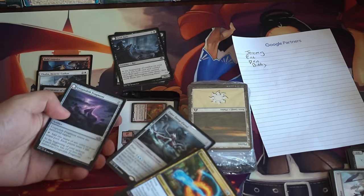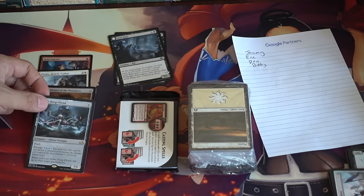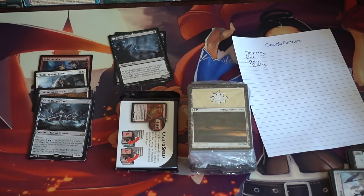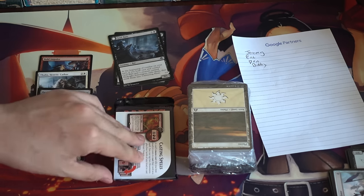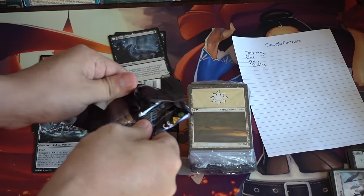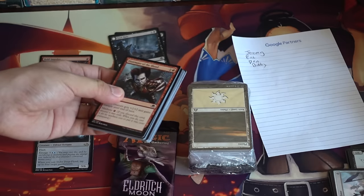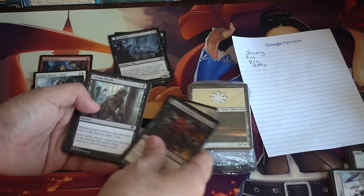I think this is a pricey card. I'm pretty sure this is the card that people want — Elder Deep-Fiend. Flash emerge, five double blue, five six — whenever you cast it, tap up to two target permanents. So you can emerge at flash speed. I'm almost certain that's the pricey emerge card that people are looking for right now, because it actually doesn't cost very much.